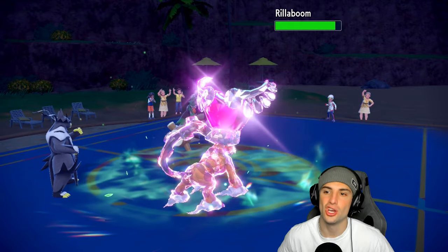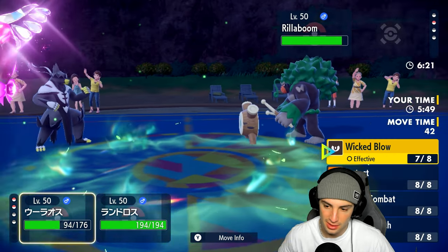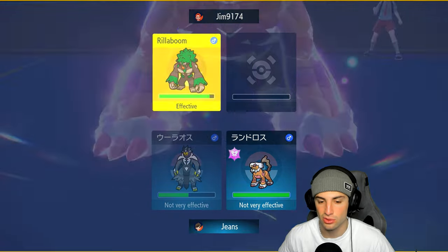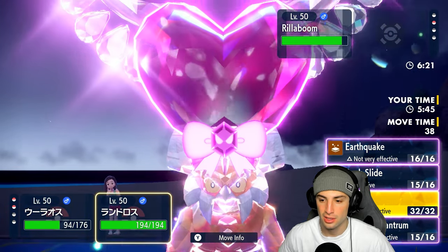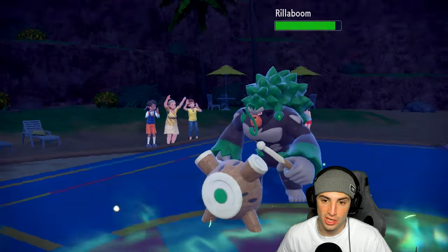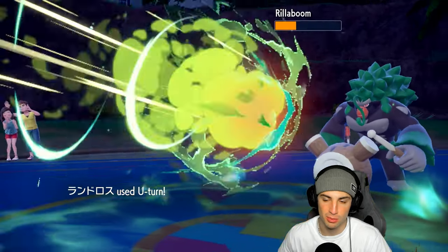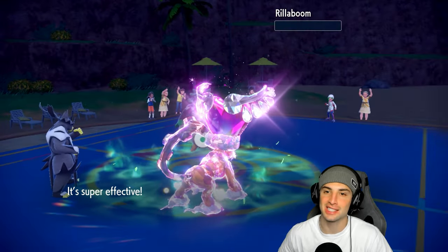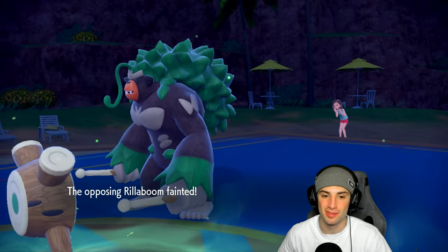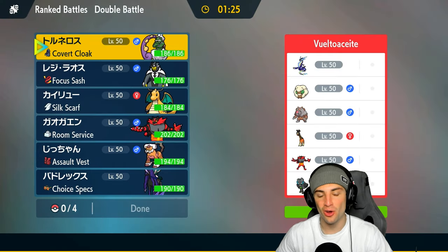He ain't playing around. We're not dropping our defense because we might be able to eat another Wood Hammer. I'm going to Wicked Blow for big damage and U-turn should be able to finish this off — super effective. GGs. Like I said, this is Landorus's nine to five — he's just going to work. Can we go 3-0 in today's video? I sure hope so.